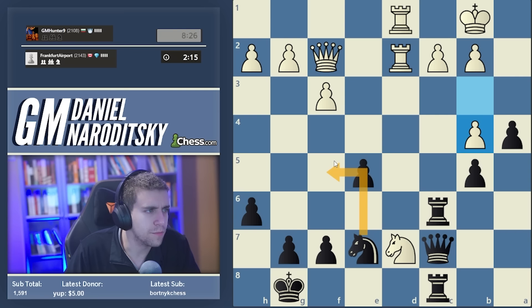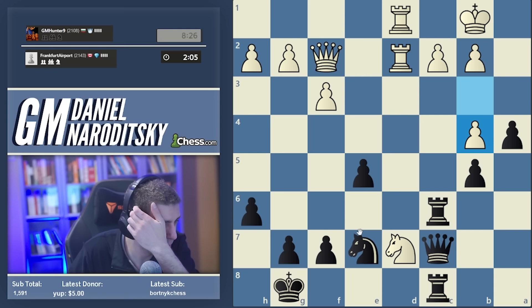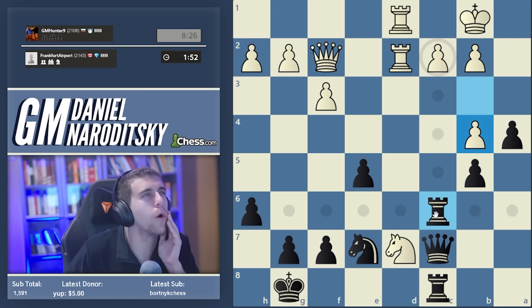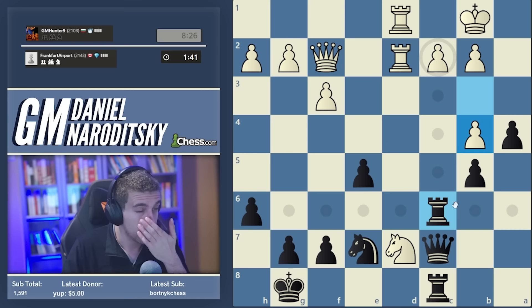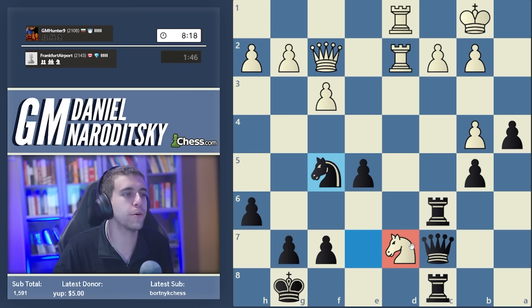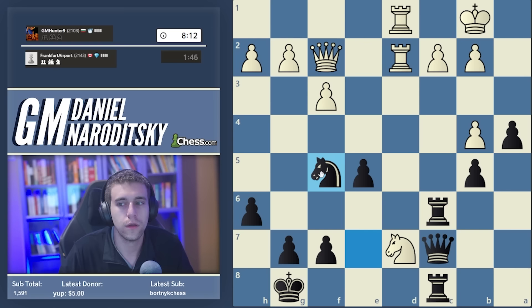A3 - knight c5. Clearly this guy is a GM hunter because I'm getting outplayed here. Knight f5 - knight d4 comes to mind, knight g6 is a more conservative way to do that. That was a really bad move - I completely forgot about that. Let's try to reshuffle our pieces. Rook c4 - he's got knight b6, and we have a cool line there but it doesn't work. I can't seem to get anything to work here. I should have just played knight f5.